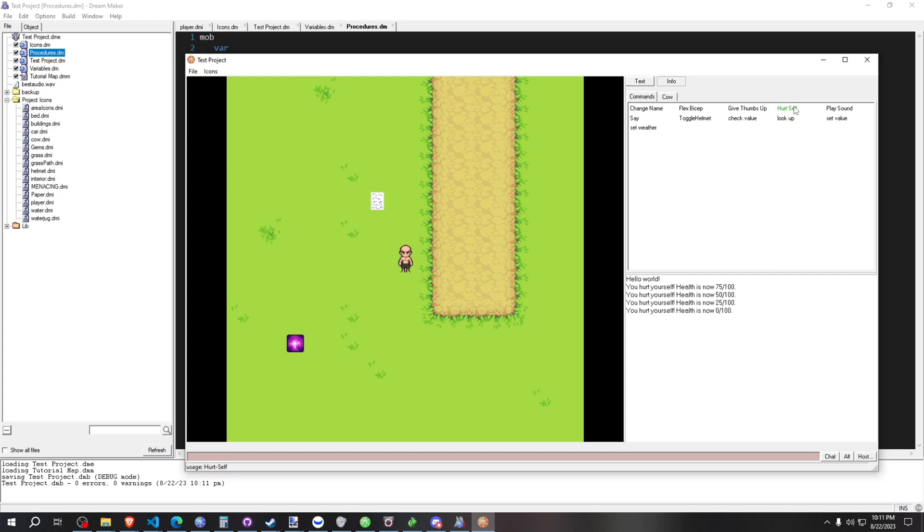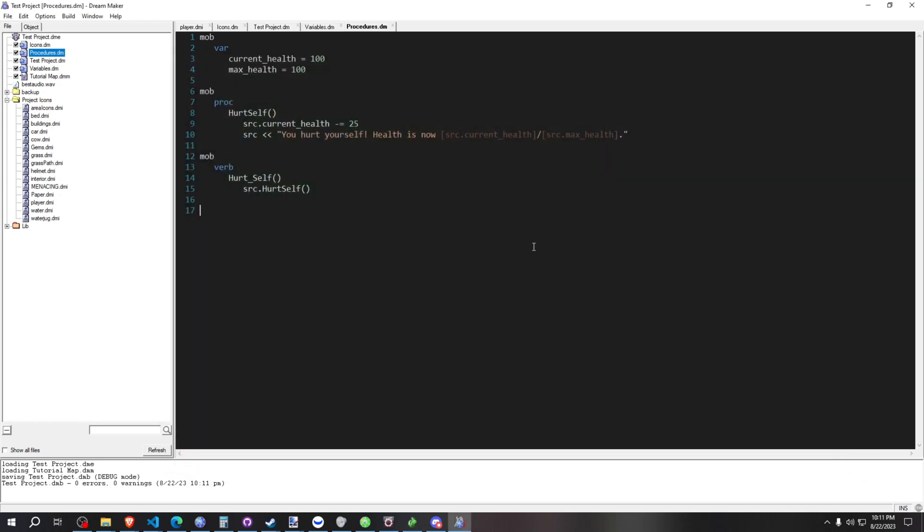We click hurt self and you'll see you hurt yourself. Health is now 75 out of 100. Now we'd be dead, but right now it doesn't kill us and we can go into the negative. So really easy. Let's expand this just a little bit more so it's clearer how useful this is.